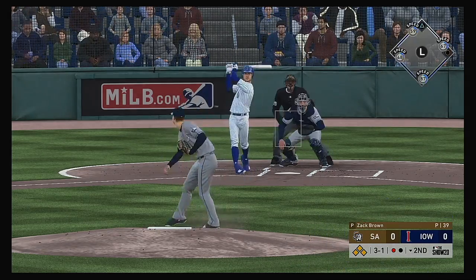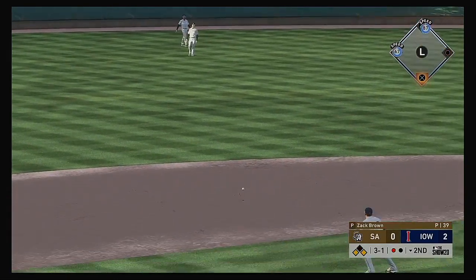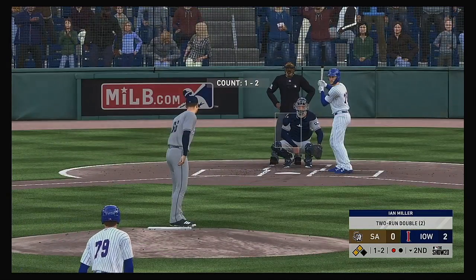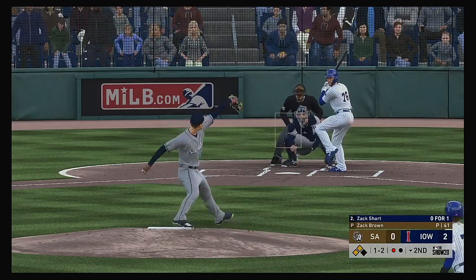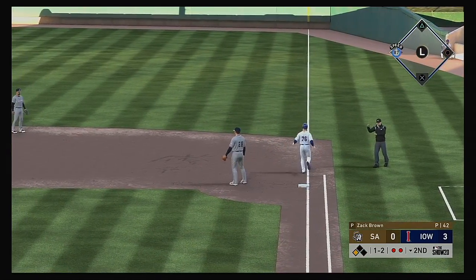The three-and-one pitch — a sharply hit ball back up the middle. That's in there, base hit. One run is scored. He pulls in the second safely as they take the lead with two runs scoring on the play. Zach Short on the ground to the right side — Peterson has it, throw to first is in time, but meanwhile the runner is in to score.